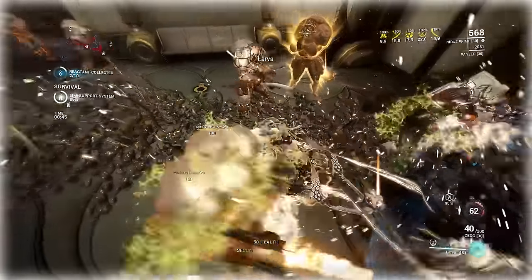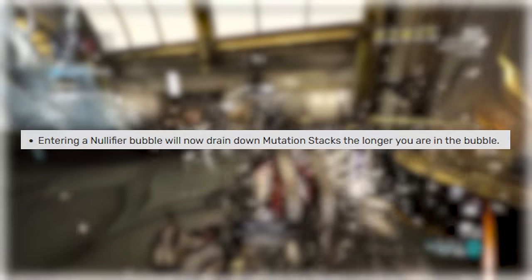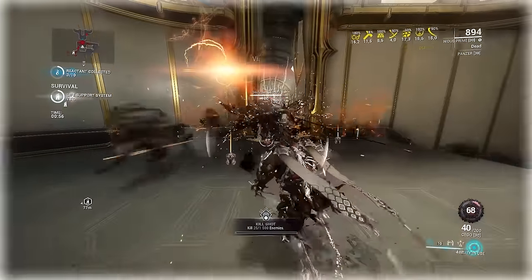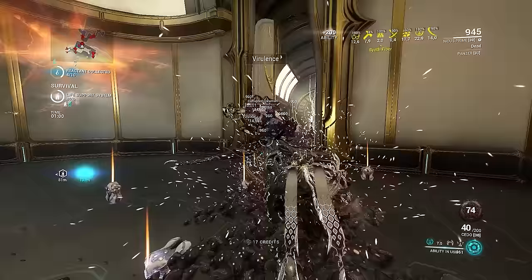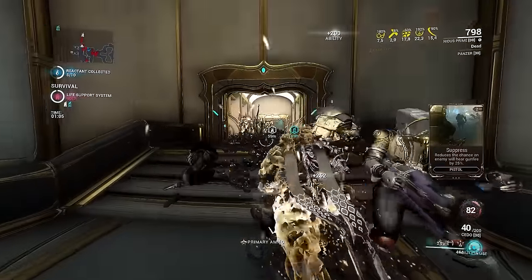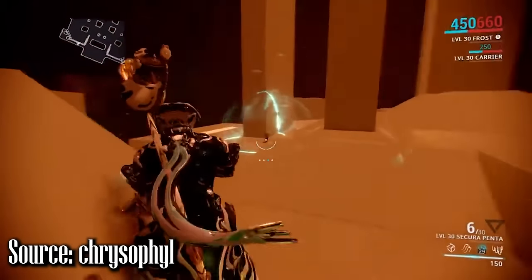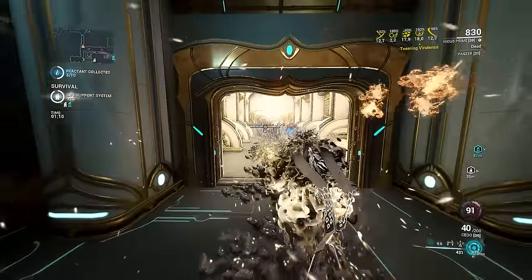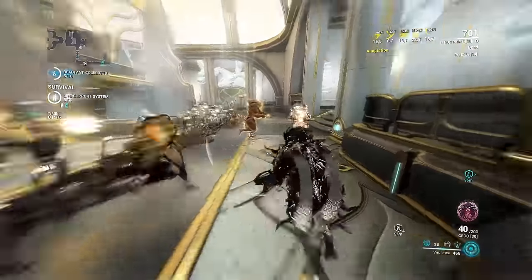The biggest nerf this update was that if Nidus entered a nullifier bubble, his stacks would decay — which made no sense. Mutation stacks are a resource to Nidus, just like energy, but entering a bubble doesn't drain your energy. It was a bizarre change that neutered Nidus a lot in Corpus missions and in the Void. Back then, nullifier bubbles went through walls and didn't have the drone weak point to one-shot, so this was another unnecessary buff to nullifiers that pissed off a large portion of the community.